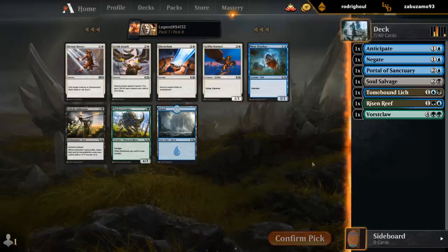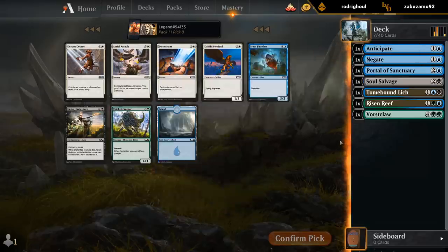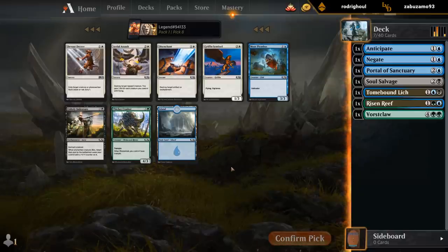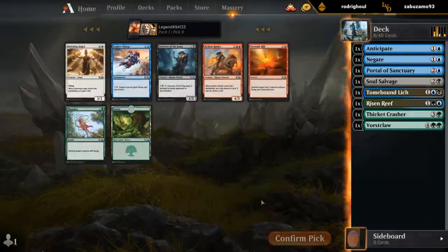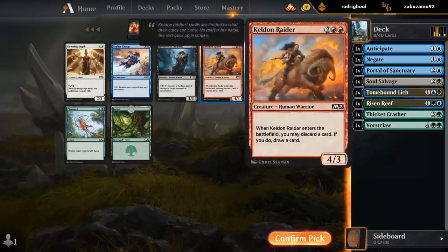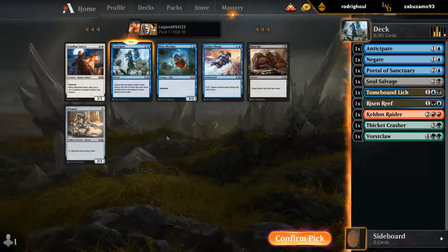I guess we could take a Disenchant — pretty important to kill those Season of Growth. Otherwise, we could take an Aerial Assault or like a Crasher to give Forceclaw Trample — it's an Elemental for Risen Reef, but it's pretty unexciting. Does make Forceclaw significantly better if they have Trample. Take Keldon Raider — it combos with Portal. Oh nice, Anticipate wheeled.